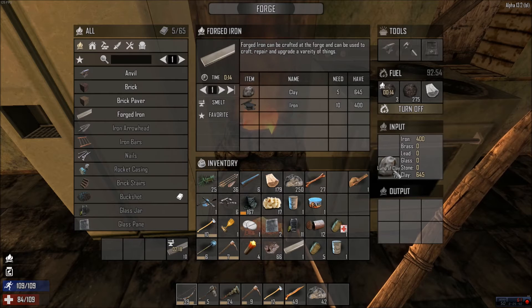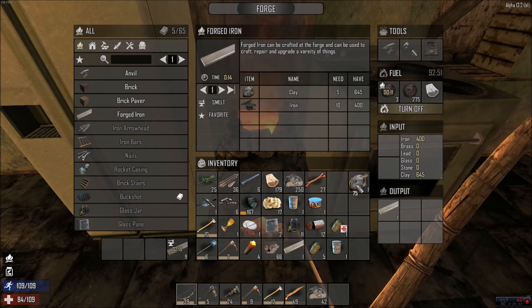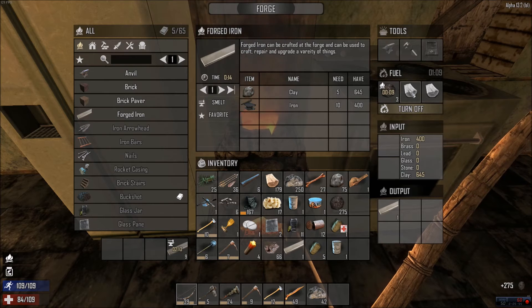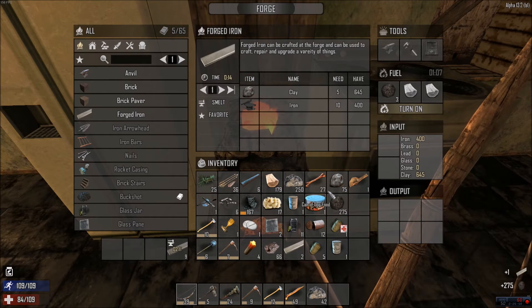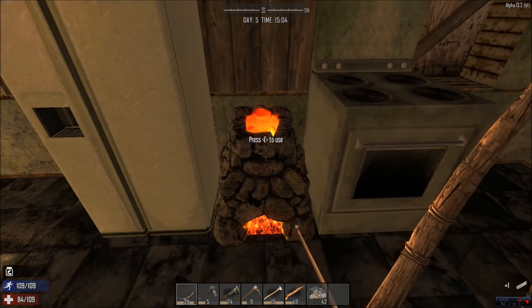It is streamlined. We're out of iron so it'll keep melting our clay, but it'll still make us our forged iron. Let's turn that off, take our forged iron, and that's your new smelting system.